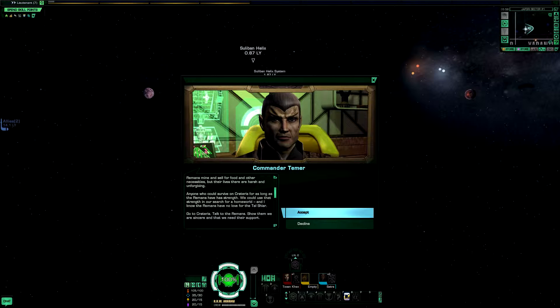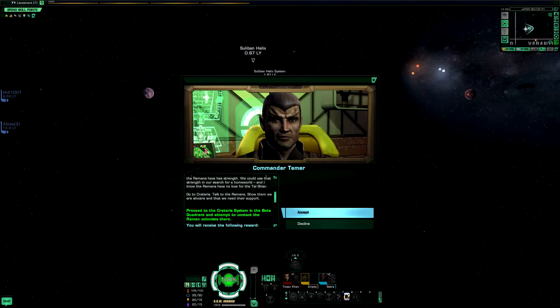That sounds rather typical for places that Remans live. Anyone who could survive on Crateris for as long as the Remans have has strength. We could use that strength in our search for a homeworld. And I know the Remans have no love for the Tal Shiar. Well, who does? Go to Crateris. Talk to the Remans. Show that we are sincere and that we need their support.